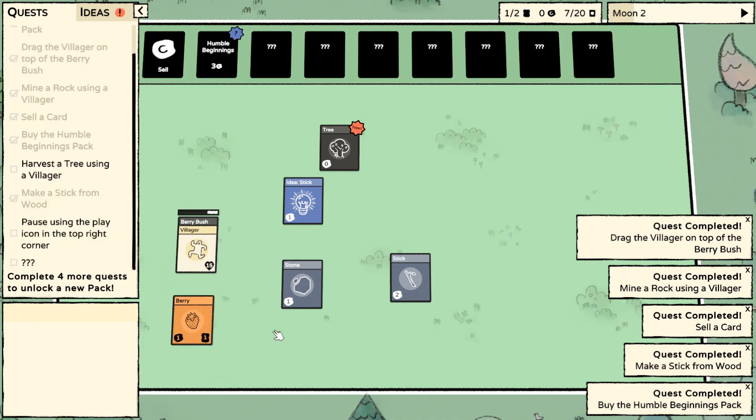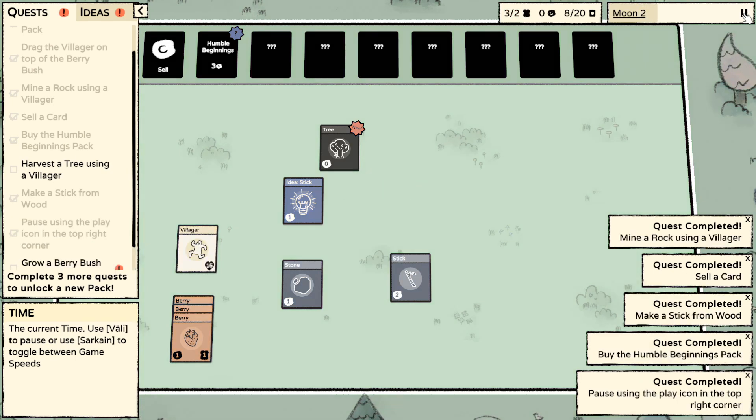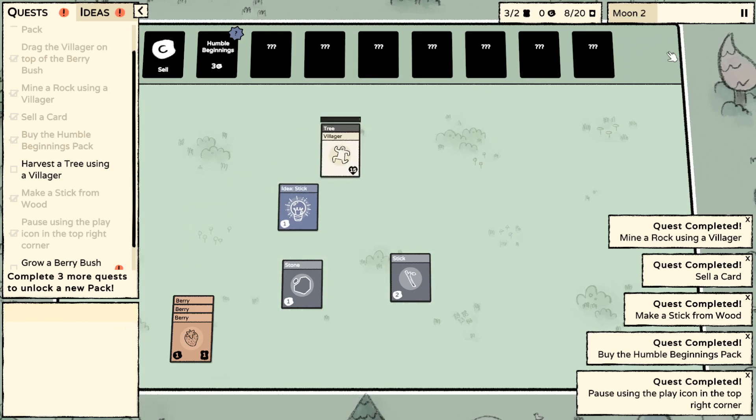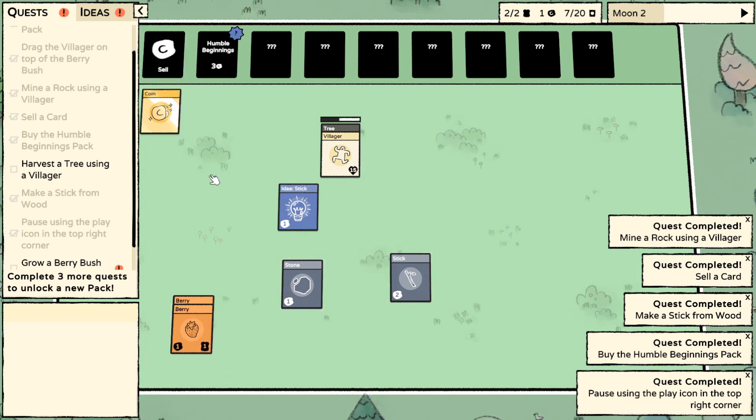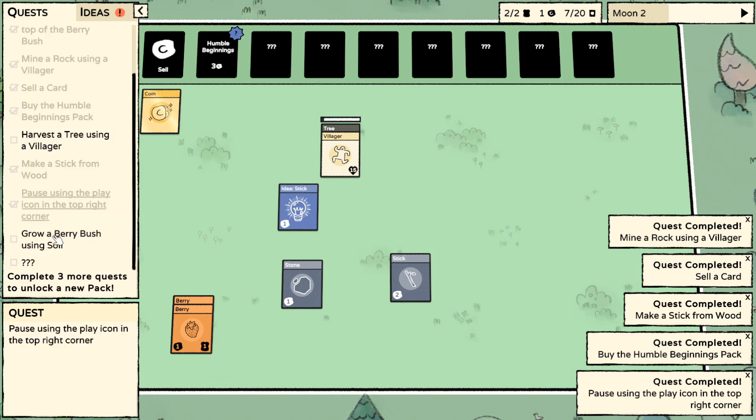Pause using the play icon in the top right. I actually sped up - whoops. We've got three berries now, nice. I can sell one berry, nice. Complete three more quests to unlock a new pack. Grow a berry bush using soil.